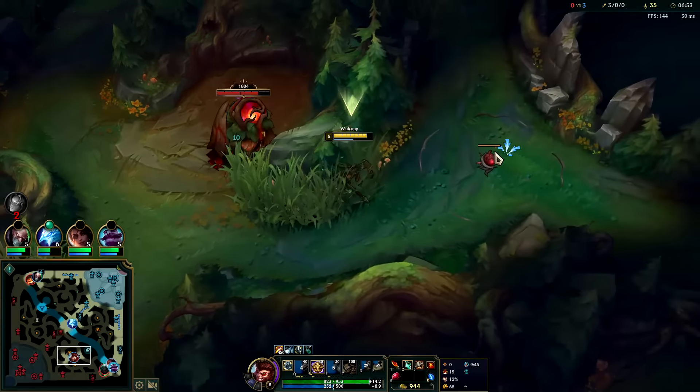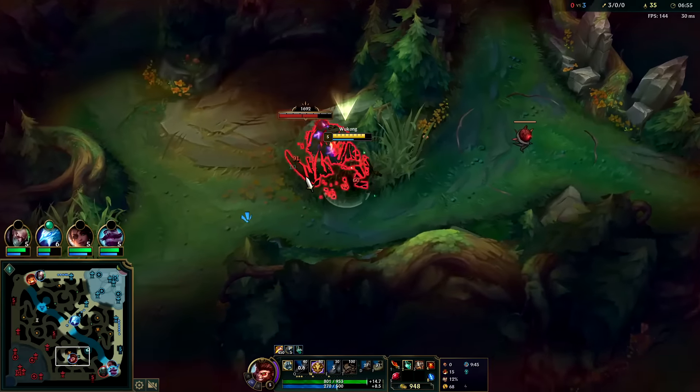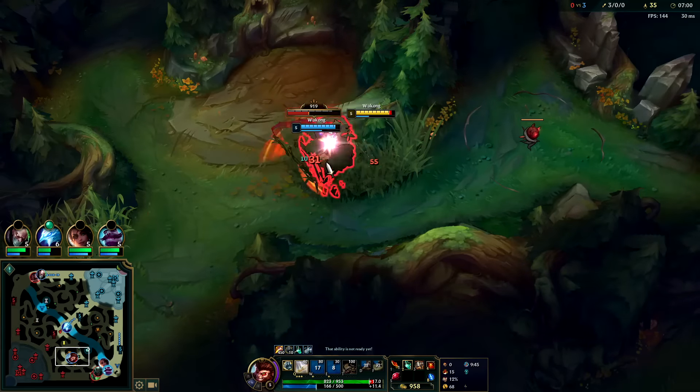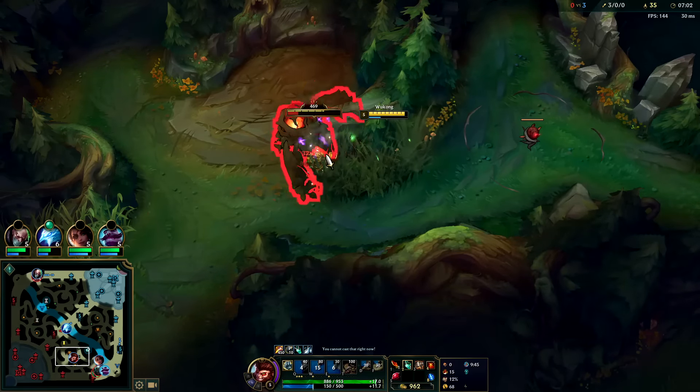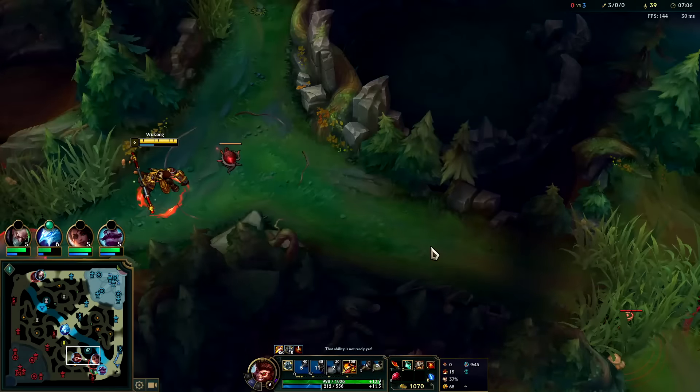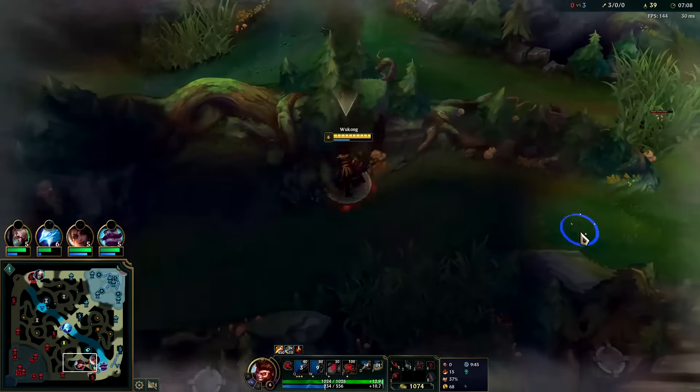The enemy jungler could be watching from a bush or somewhere else on the map, so we kind of have to hurry. Use my W to tank it and also deal a little bit more damage. I think we get it — yeah, we get it! Nice, I'm behind them and they don't know I'm here.